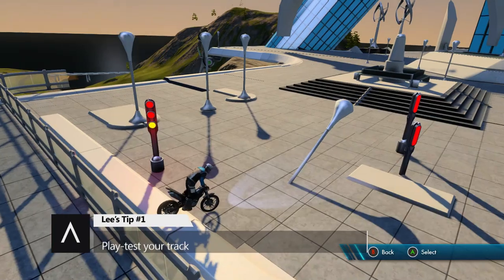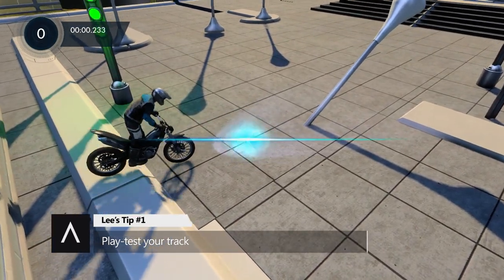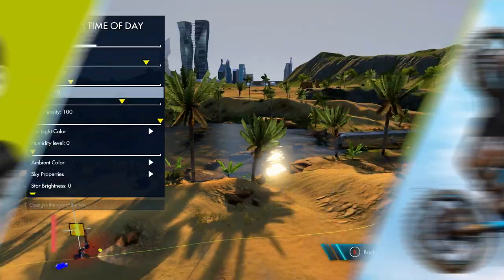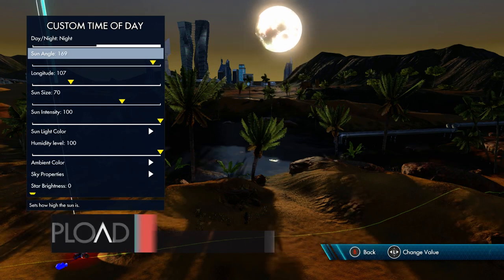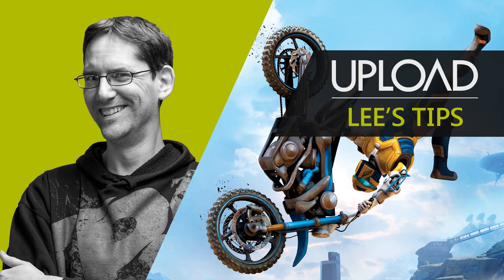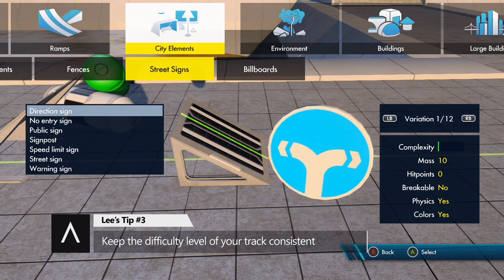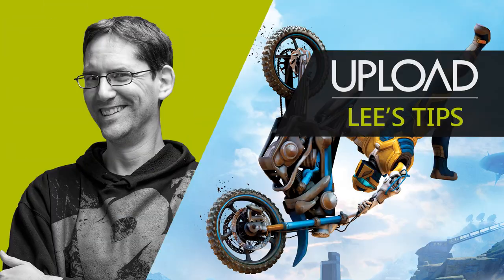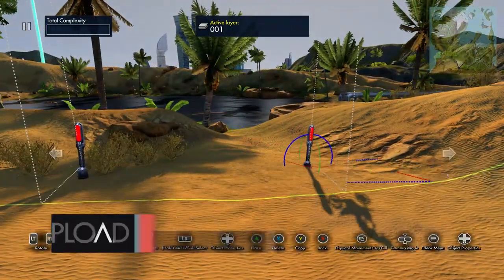Play test your track — have friends, family, or even the family pet play your track thoroughly. Be sure to use the environment lighting settings to create good contrast between light and dark areas. Make sure your difficulty level is consistent — there is no point having a hard obstacle in an easy track. Use plenty of checkpoints; checkpoints are free, so use them.